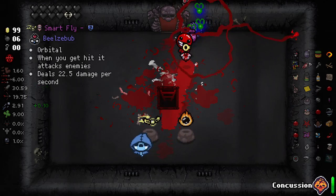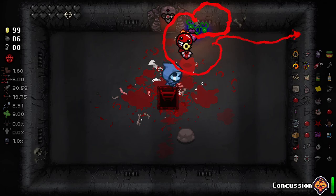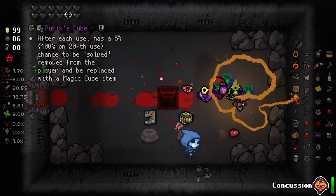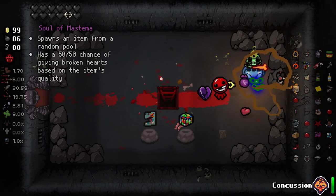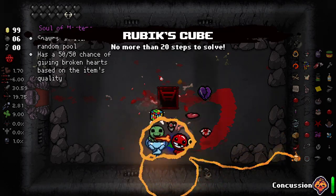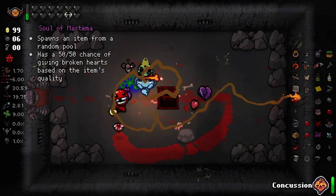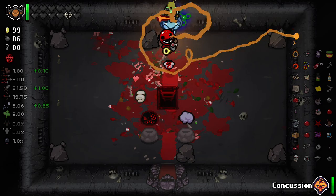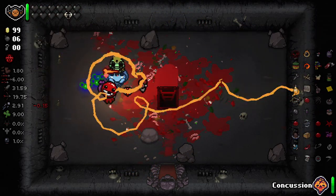Here we go — definitely Firemind. We'll just get a few. Solve my Stemmer: spawn an item from a room's pool, 50% chance of giving broken hearts based on the app's quality. I don't think that's really for us, but I'll take this. Oh, it re-rolled automatically — I forgot about that. We gulped that trinket. Say goodbye to ever being able to have a spacebar item we want ever again.